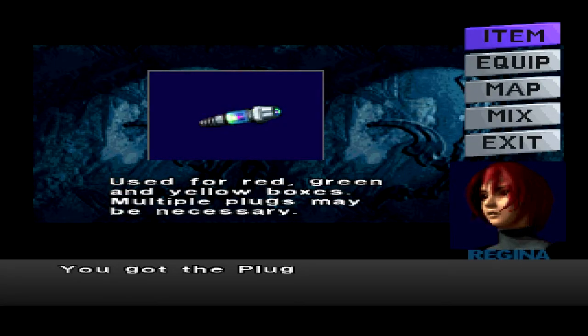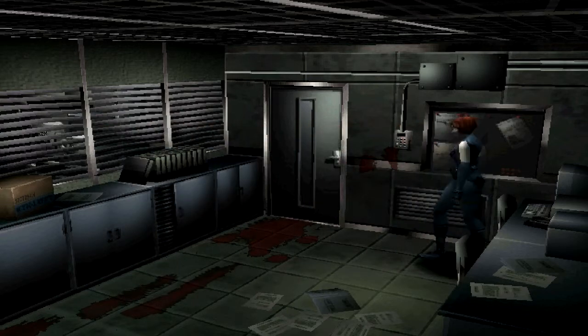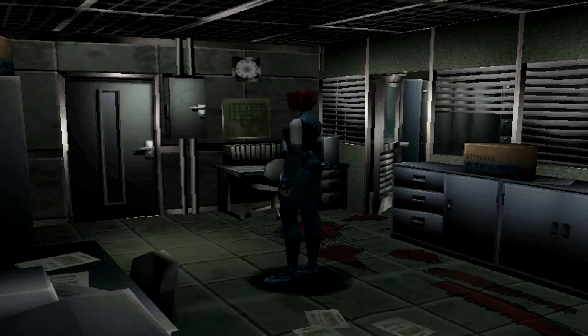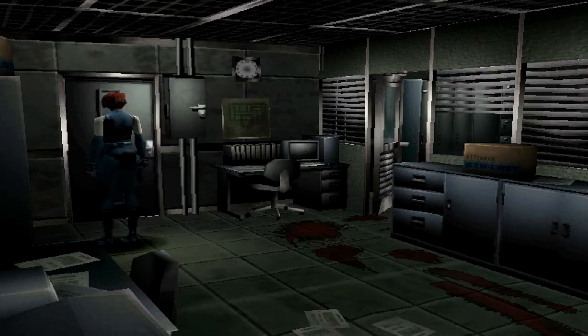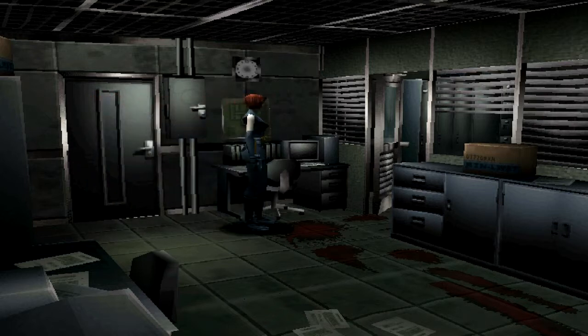That's our plugs — the things we need to open the boxes. Used for red, green, and yellow boxes; multiple plugs may be necessary. This is basically the save room. It's kind of like — Resident Evil had typewriters — but in this one, if you go into one of these special rooms, like I believe another one is a medical room we go to later on, you just go into the room, nothing else. But as soon as you want to get out, it'll ask if you want to save the game, and this becomes the save point.